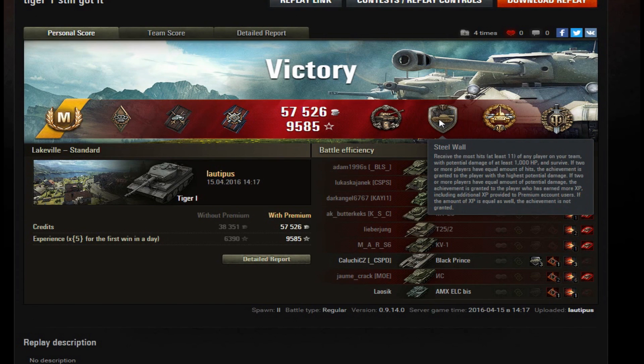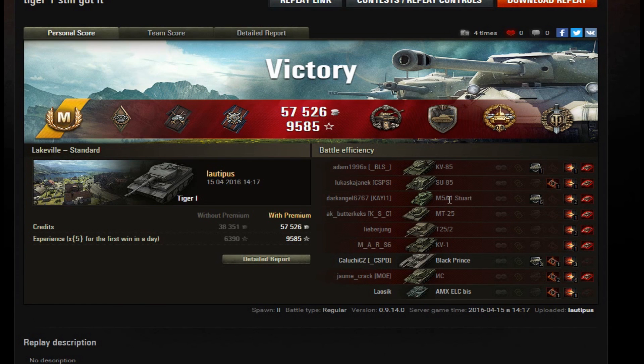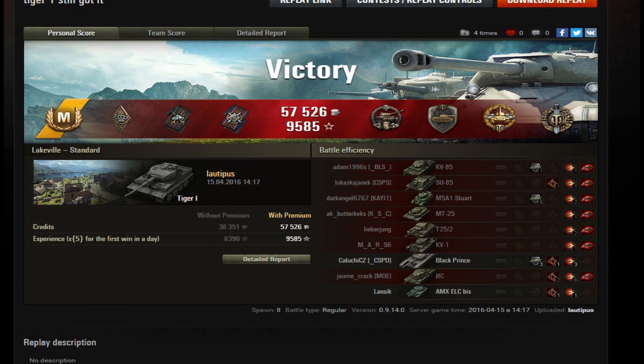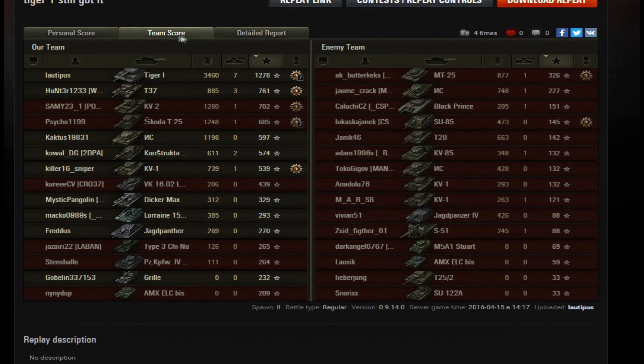High Caliber, no surprise, and Top Gun. A nice amount of credits even without a premium account, and good experience too. Here's an easter egg — take a look at how the IS is named: it's in Cyrillic alphabet, Russian. The team score — I was first in damage done, kills, and experience.